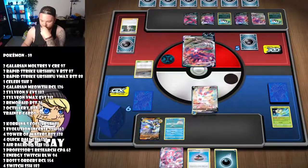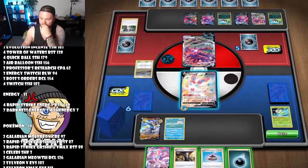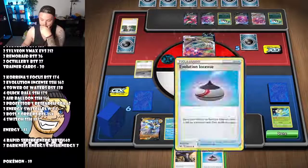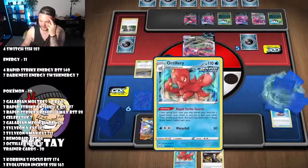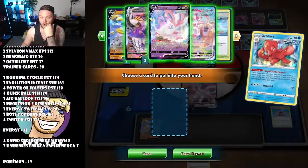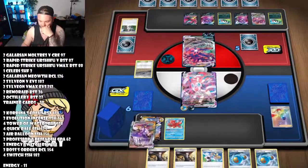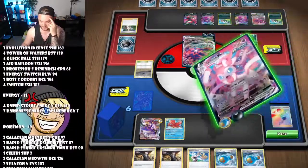That's not too bad because we're not going to promote our Sylveon. We got the Boss's Orders — that means we can take an easy two-prizer if we do this correctly. We attach our energy, go here, Evo Incense for Artillery. We kind of want to use the Boss but we need more resources off Karina's Focus, so we might have to use it in a turn or two. Karina's Focus — not a lot of what we need actually, that is kind of poor.